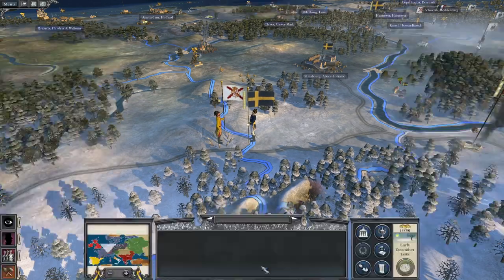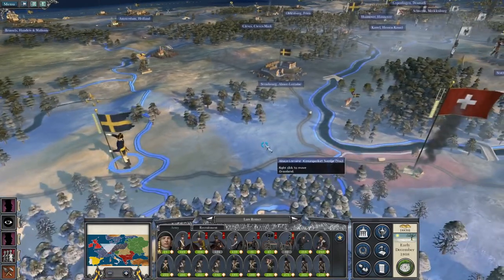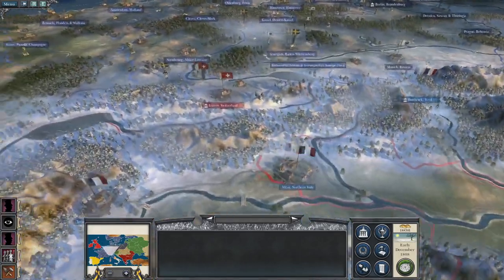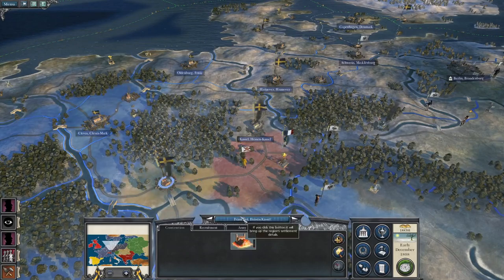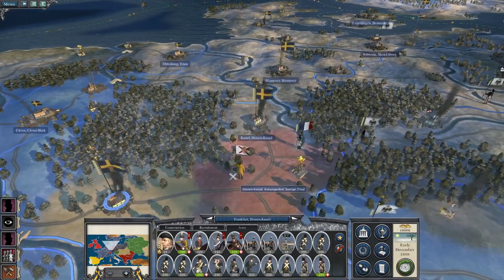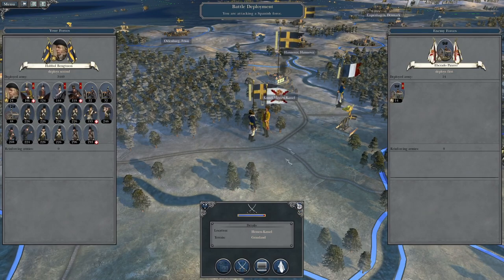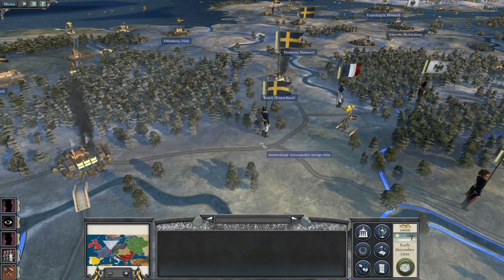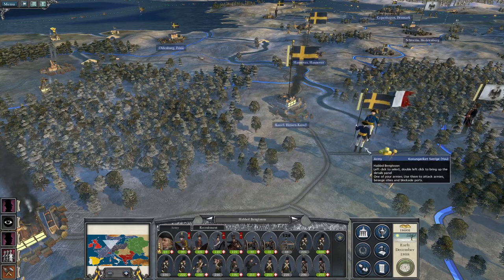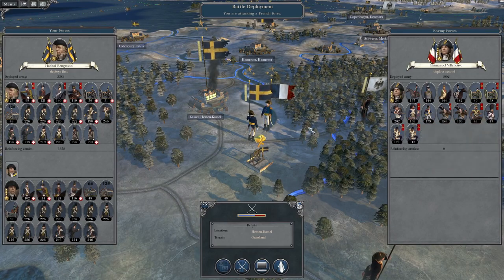Now we've got winter forces that will start to take attrition so we don't want to do anything too much there. You can attack that force there - just a couple of hidden Spanish units we're going to destroy. You men aren't taking damage there so you're going to hold here for the winter before we attack the Swiss. We're going to repair this building here, then Bengston is going to attack this Spanish army here which will hopefully draw in Villeneuve. Let's go here and attack Villeneuve directly.